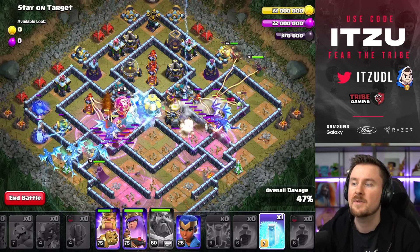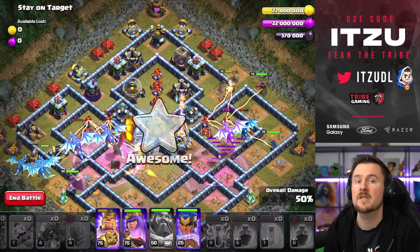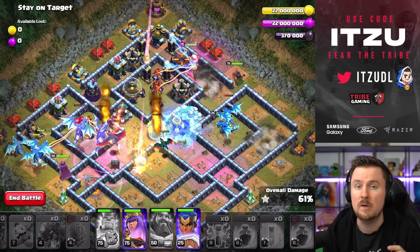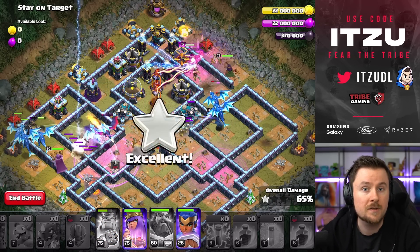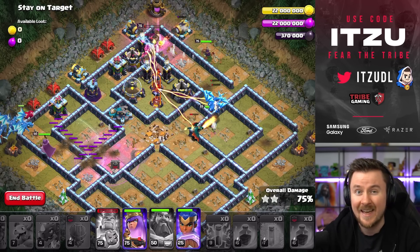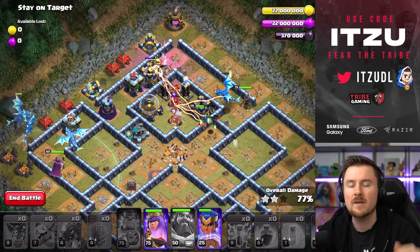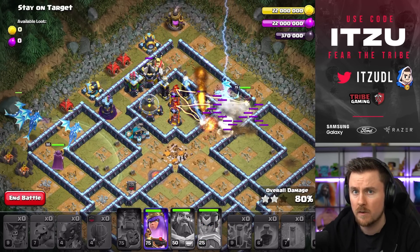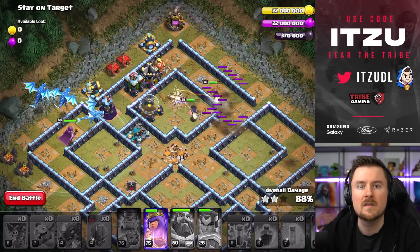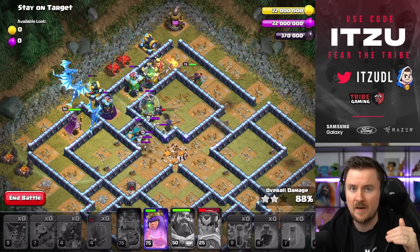Rage at the top or left side. Great freeze spots on this one are Town Hall and Eagle Artillery, or Town Hall and Scattershot together. Those are the perfect freezes to overpower this base. King, Queen, and Royal Champion will finish things off. Hero levels aren't critically crucial here — it's nice to have decently upgraded heroes, but the Electric Dragons are dealing most of the damage and are the more important factor to focus on.